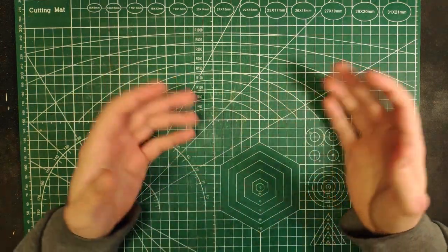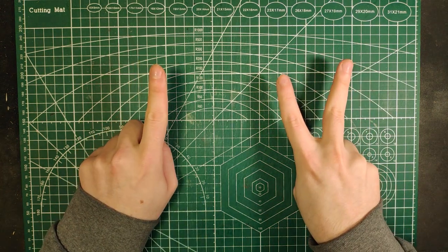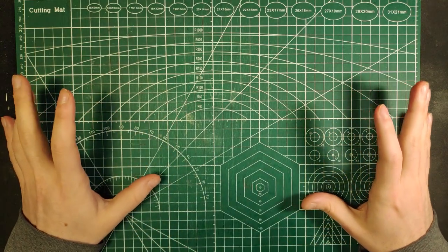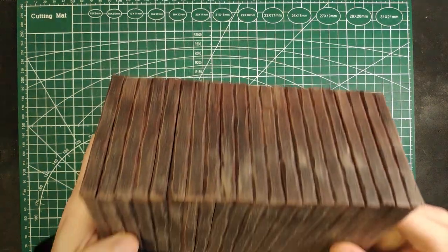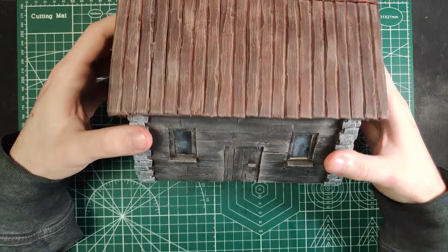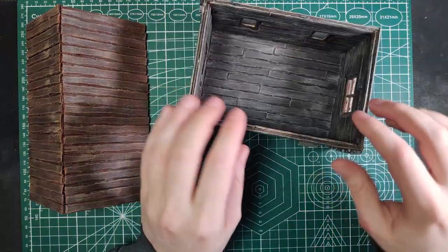Hello everyone and welcome to the Terrain Factory. This is number 12 of a series of video tutorials where I show you how I make elements and terrain pieces for your tabletop/RPG games. In this video I'm going to make a small wooden cabin with the floor and the roof detachable from the house to make it completely playable in your games.